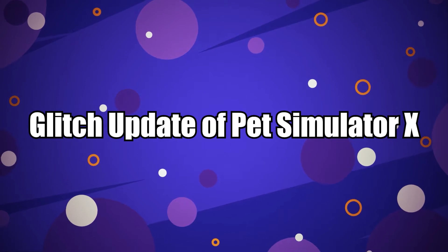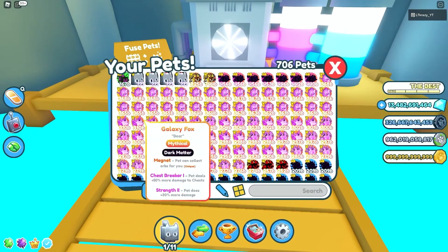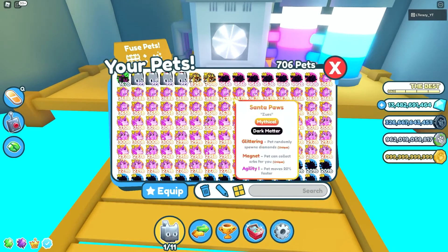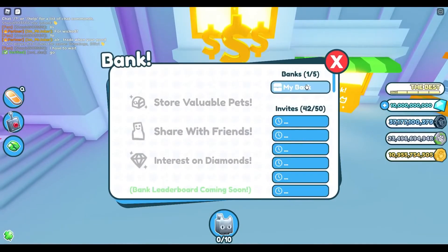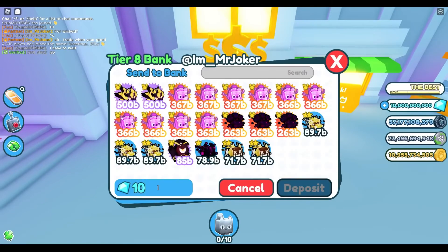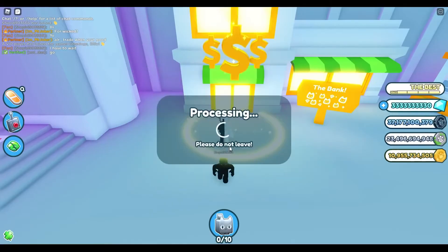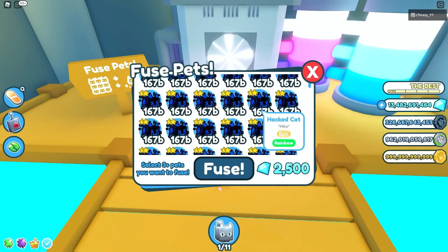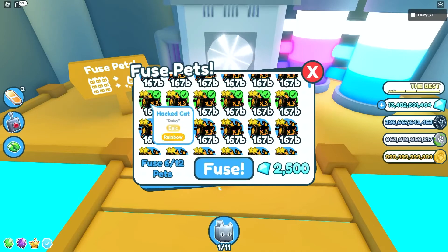Glitch update of Pet Simulator X: with the end of the winter event in Pet Simulator X, the new update has already arrived in the game — the glitch update. It has brought some new cool pets and new features, including glitch pets, hacker pets, a glitch area, a hacker portal area, two new eggs, the secret door, tier 8 bank, and also a tech world uplift.